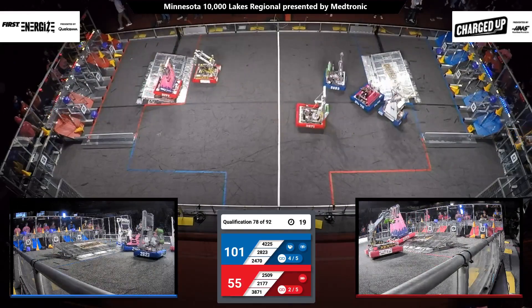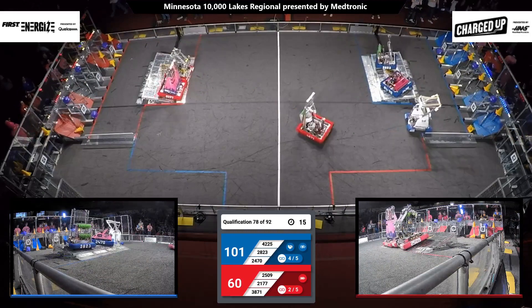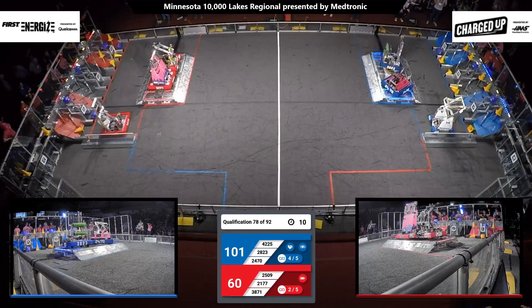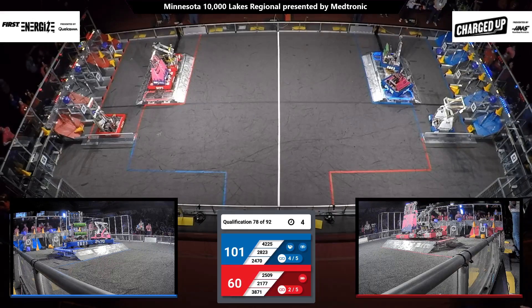21-77 — first one on their charge station for the Red Alliance. Tiger Bots looking to join them. We have two robots on the Blue Alliance charge station — both are docked and engaged. Ten seconds left, they have to hold that position to the end. Each alliance also has one robot parked in their community, which is worth a couple of points.